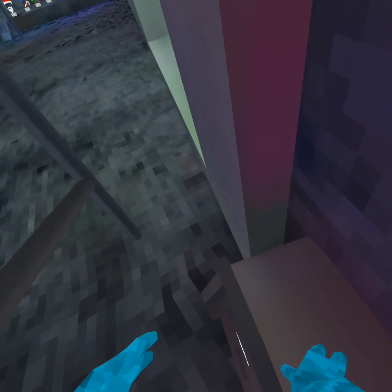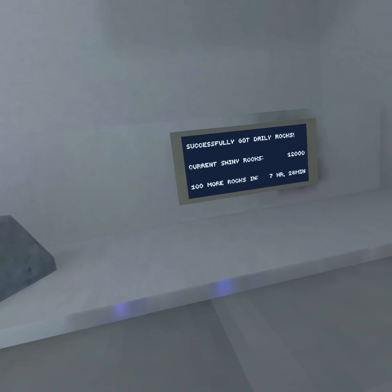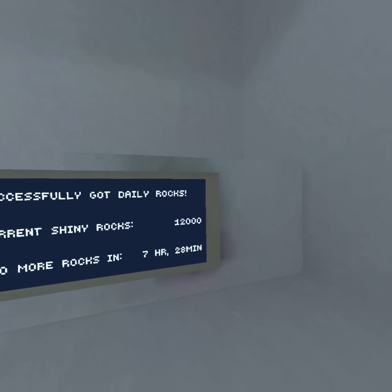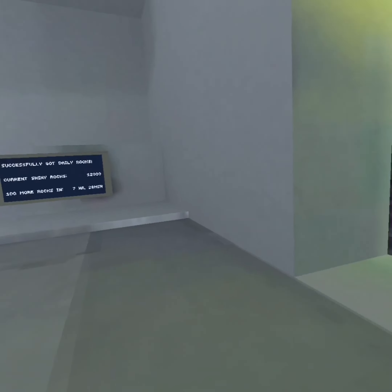Get on top of the ATM machine like this. After standing on top of the ATM machine, you should have enough shiny rocks to get whatever you want. You do have to use shiny rocks — you can't get it completely for free — but you just have to stand on it and do all the steps.